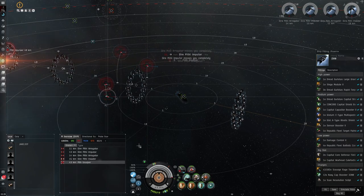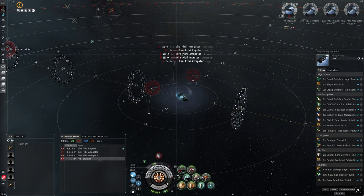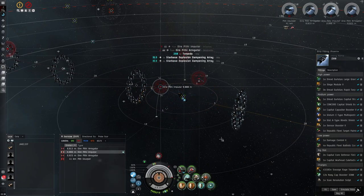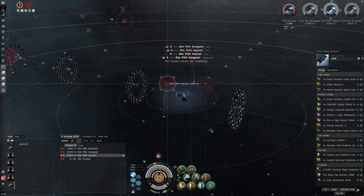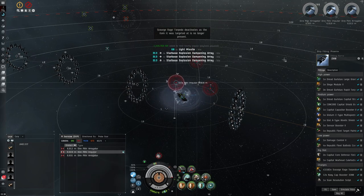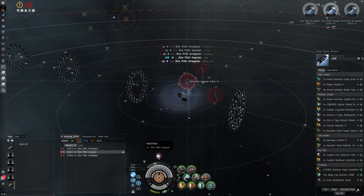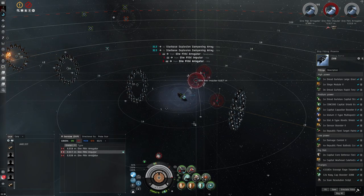Because we'll let the smart bomb do a little bit of work. They're not quite in range yet but we're gonna go ahead and turn it on - they might keep distance from me. I'm gonna take down the one that's got me webbed though.